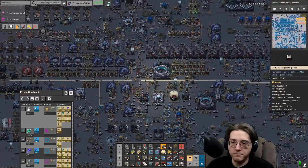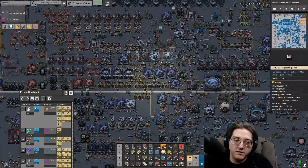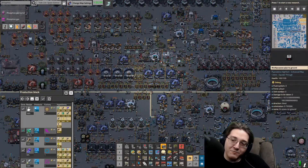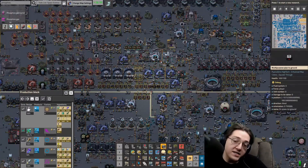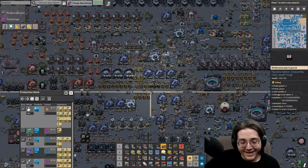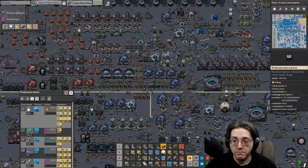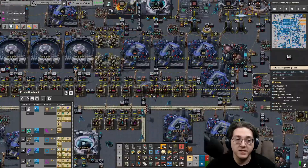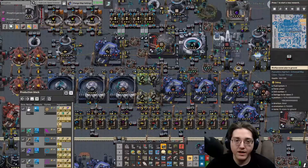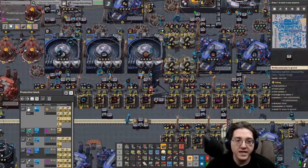Am I going to be moving things out of the mall and into different factories? As it turns out, I am already producing one science per second of everything but the space science. So my base is already doing one SPM of at least everything but the space science with the stuff in the mall already.